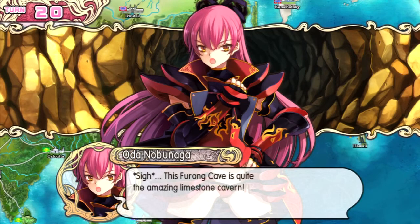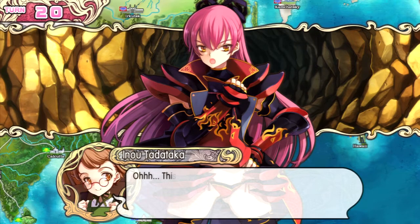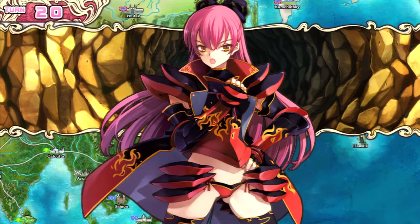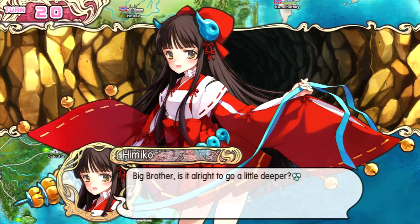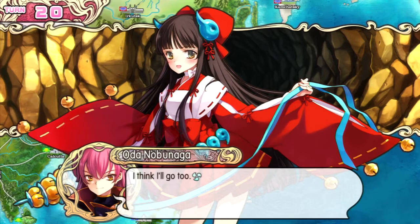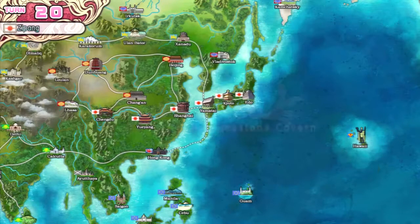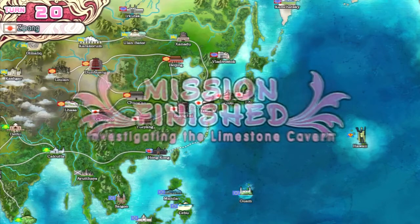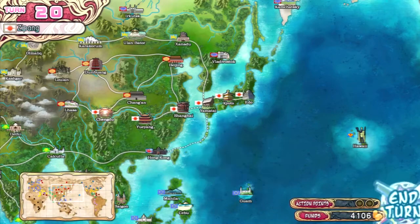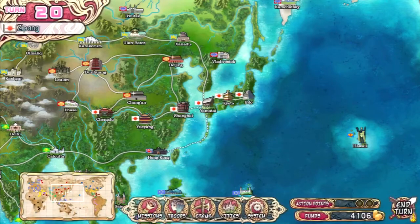Remember that cavern from way earlier in the game? This is totally a different one. There's a flowing waterfall — I wish I could see it but the characters are in the way. We're going into this waterfall place and we got some additional funds. Whoa, 2100! I wasn't expecting it to be that much of an increase.